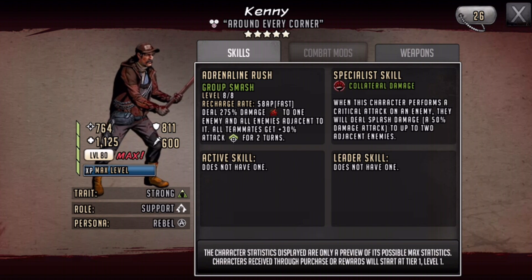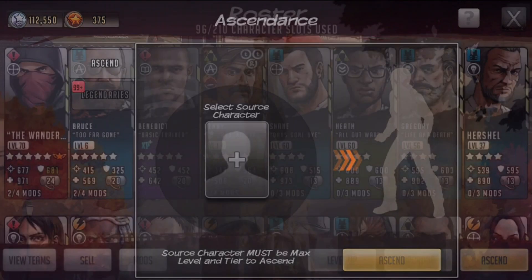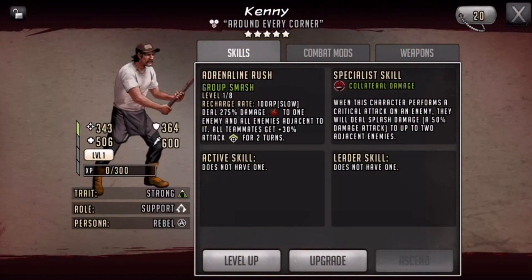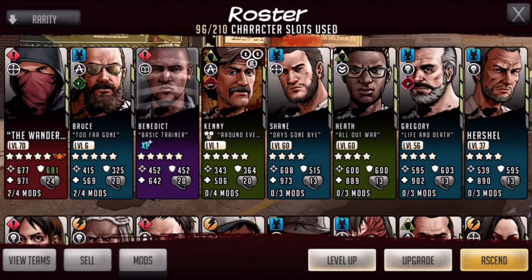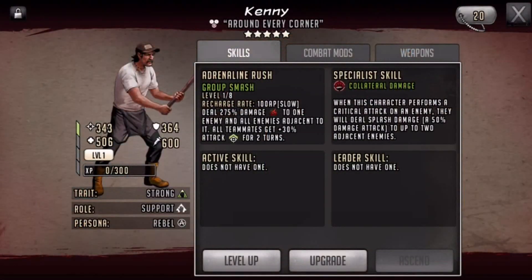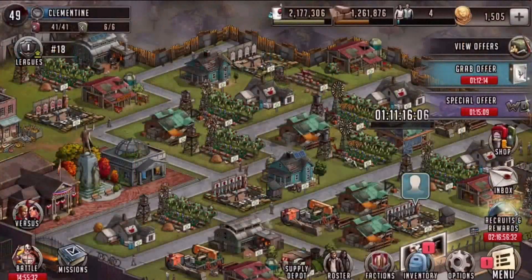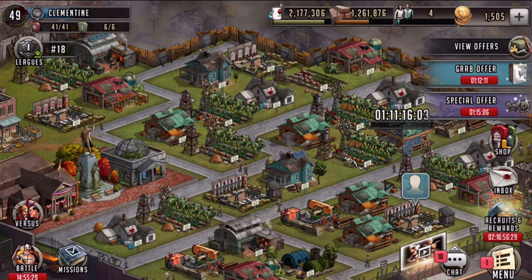His HP is pretty high, his attack isn't that low, and his defense looks really high — I like that. I'm really happy we got Kenny. Joshua, you will not be missed because we have Kenny now — he's a much better character and a great addition to my green team. It'd be nice to get an ascendable, but honestly just getting a five-star Kenny, I'm fine with that. Hopefully you guys enjoyed the video — I'll see you on my next one, peace out.